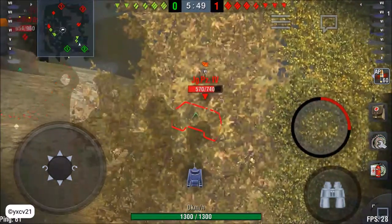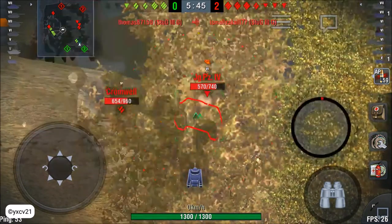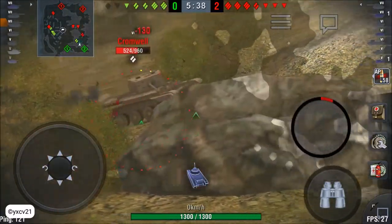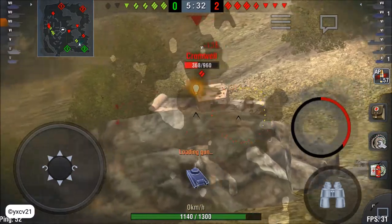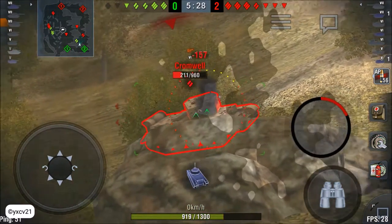Crunchy — punched right through their armor. Another one like that should finish them. Nice nice nice. It doesn't spot me. Come on, I must destroy him, I must destroy him — turn him down.